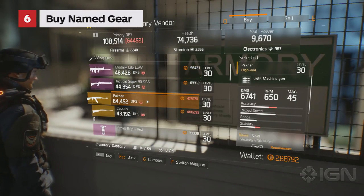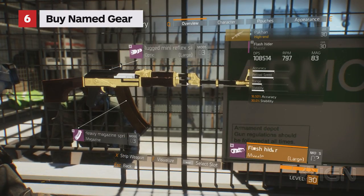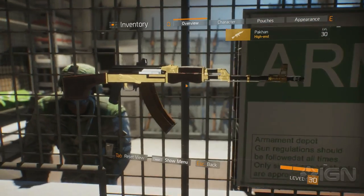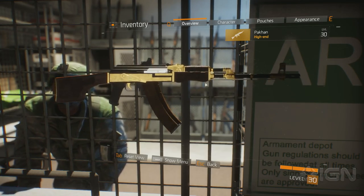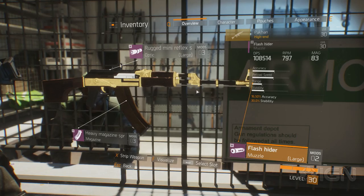Purchasing named gear allows you total control over your early end-game progression. While crafting seems to have the most legs, you won't need to fiddle around with worrying about random stats and talent rolls if you purchase named high-end gear from various vendors.